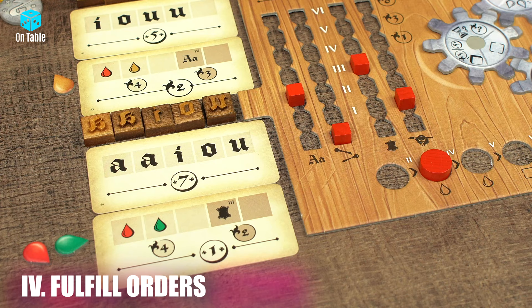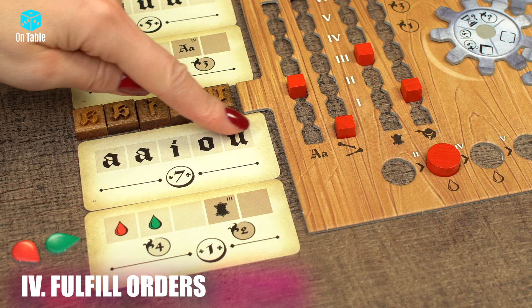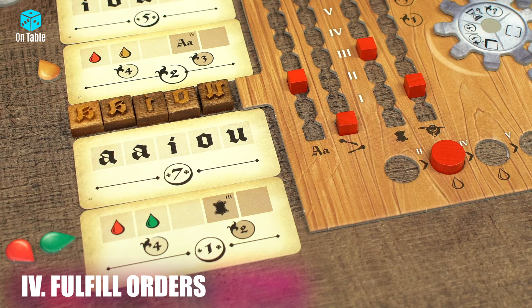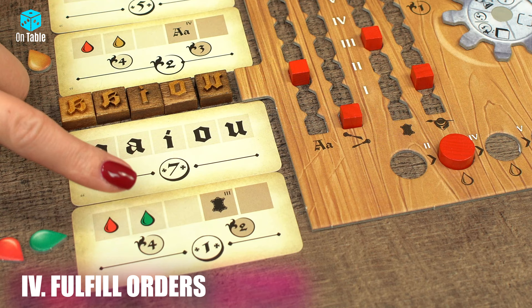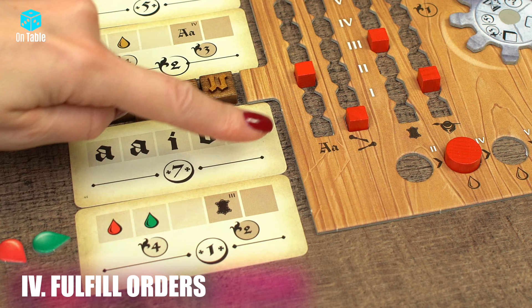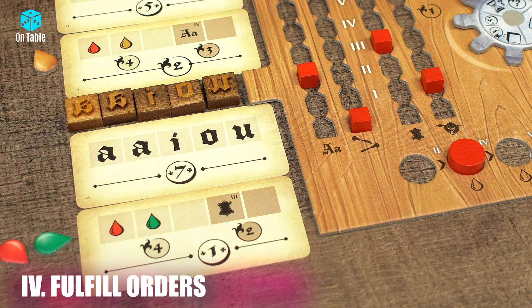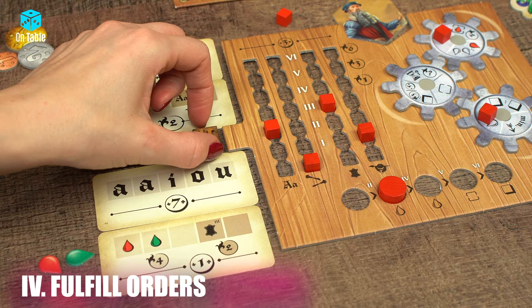After all actions on the board have been dealt with, move on to the fourth stage of the round: Fulfill Orders. This step is performed clockwise. Fulfilling the order from the print card is mandatory if you are fulfilling an order; however, fulfilling the conditions from the refinement card is optional — you will fulfill the order even if you don't meet the requirements on the refinement card. We have two conditions on the refinement card: if you fulfill both of them, you will get the reward visible at the bottom of the card. For the print card, match the types required on the card with the markers you have. Types are an inexhaustible resource, so you don't discard them after completing the order. However, since you complete all orders at once, you cannot use the same type to complete another order in the same round.